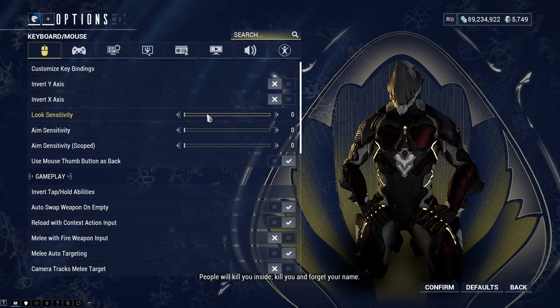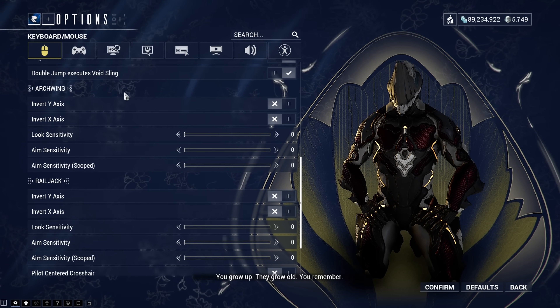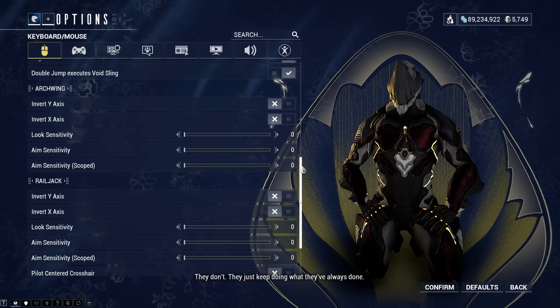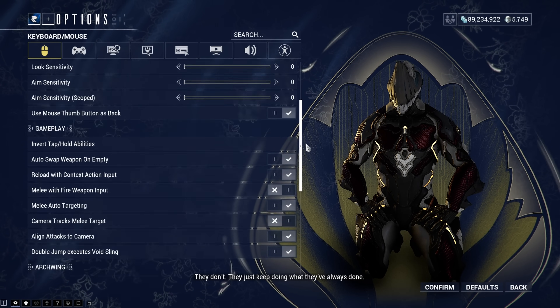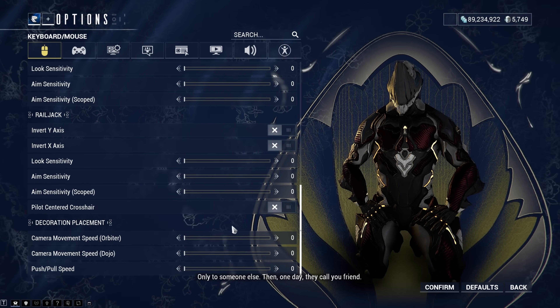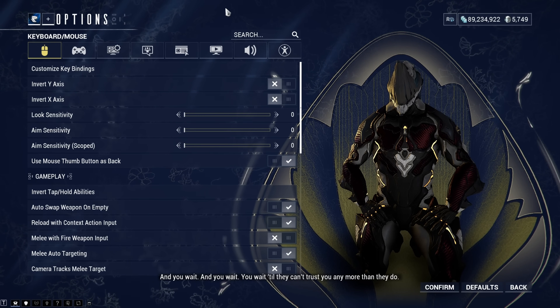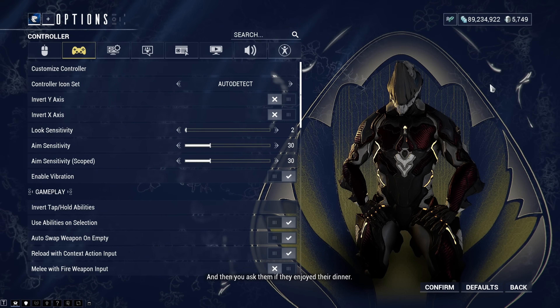That's it for key bindings. Next up is sensitivity. I use 1600 DPI on my mouse, so my look sensitivity goes all the way to 0. You have to make sure you do this for literally everything — arc wing has a different sensitivity compared to normal gameplay, so you've got to turn it down there as well, and for Railjack and even when you're in Captura placing decorations.